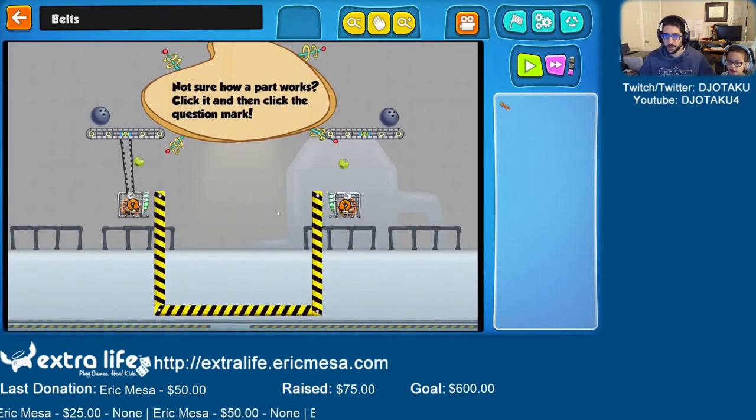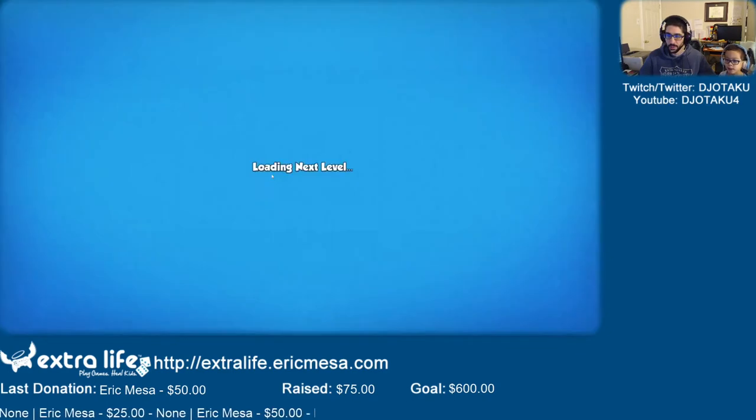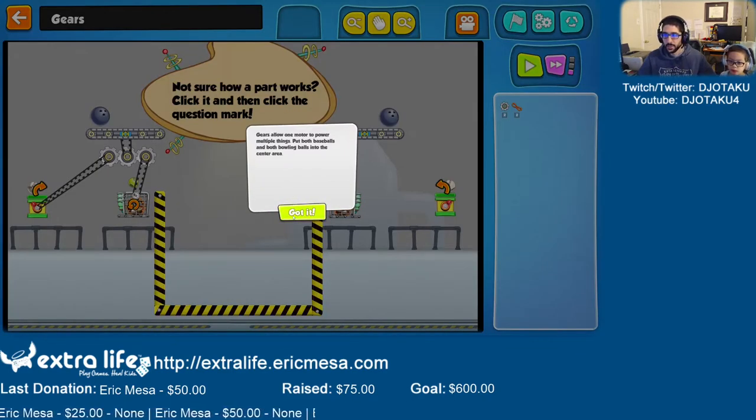So now this shows you how to use hamster wheels. You bring that and put it somewhere. We're going to connect this to the hamster wheel here. Let's see. This ball fell in the hamster, which made him move. Boom. The bowling balls fell in there.